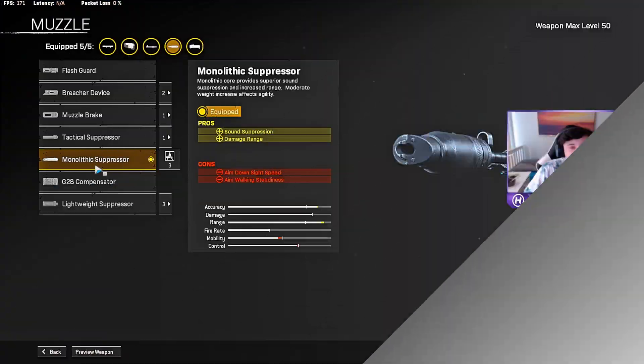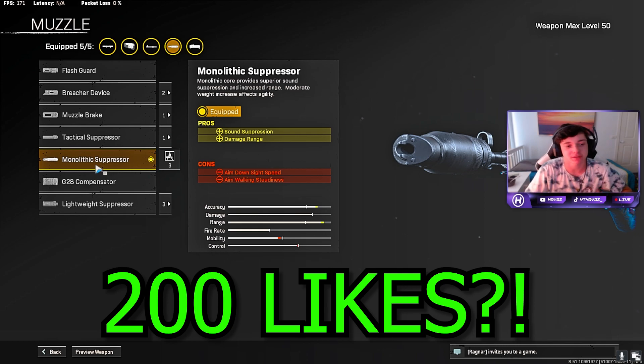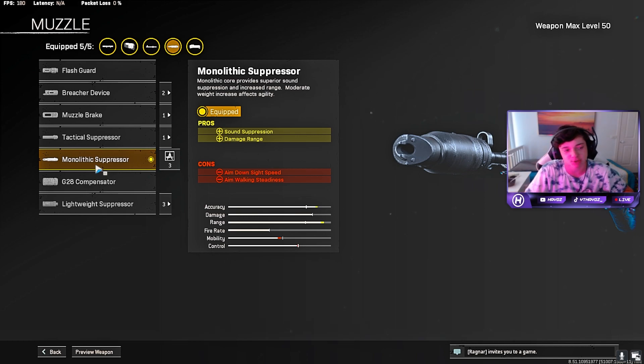Without further ado, let's get right onto the class. For the muzzle, as you can see on the screen, we ran the monolithic suppressor, giving us that sound suppression and damage range. You have to use this in order to have that damage range and sound suppression if you want to use it as a long-range sniper. I know some people take the monolithic suppressor off for ADS time, but if you want long range with fast ADS, definitely put on the monolithic suppressor.